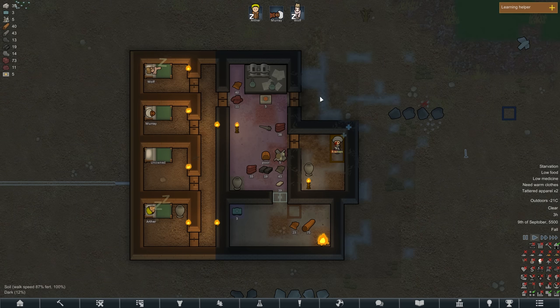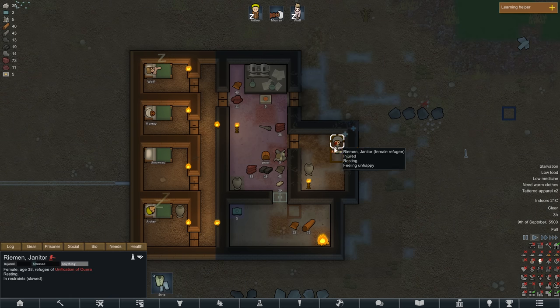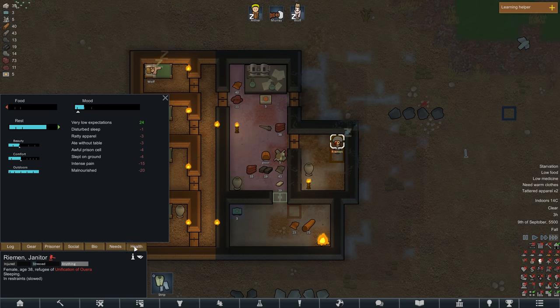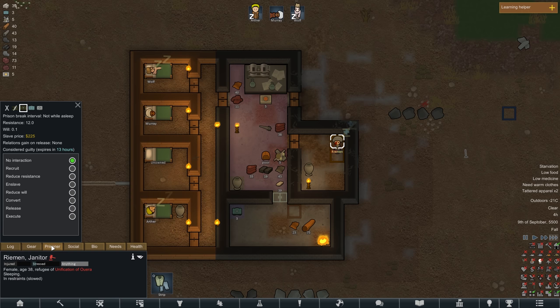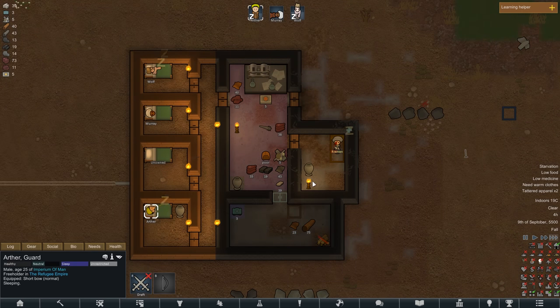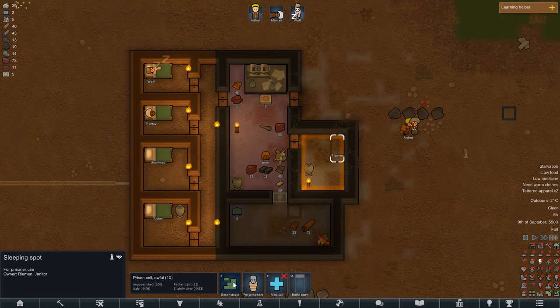We're going to convert some stuff around. We're going to get rid of Ryman - Arthur, wake up - get rid of her. And when I say get rid of, I mean just tear the leaf. I don't want to murder her, that's a bit too harsh. We're just going to get rid of her. So we get rid of her there, we make this into the little cooking room. We make sure it's locked off from the animals and stuff. Problem solved and she's gone, perfect.